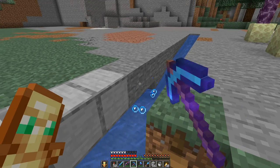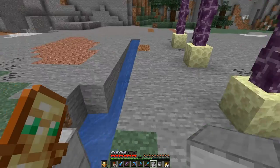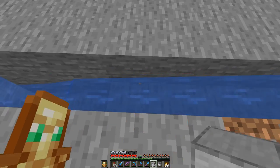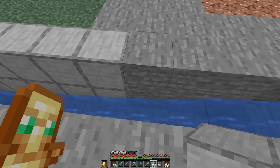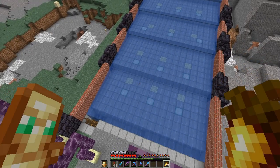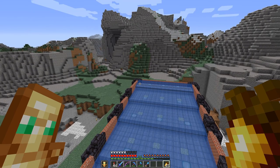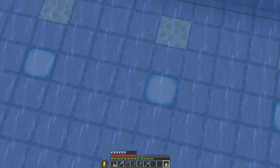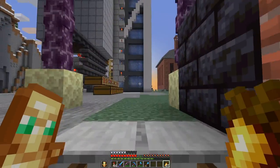And then from there on we can build up our farm which will go in this direction, basically using the same principle with water flowing down for some blocks, then dropping down further to transport everything down. The foundations are in, and due to the staggered layout the one water source at the back is enough to wash everything down and into the trench we have just dug.